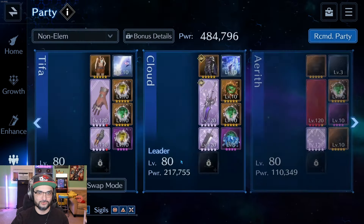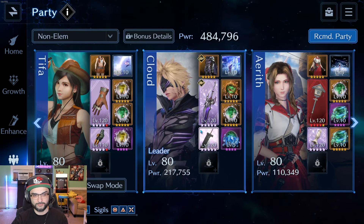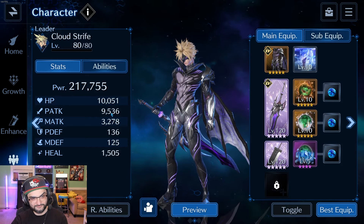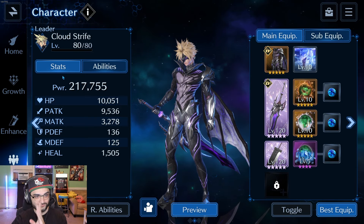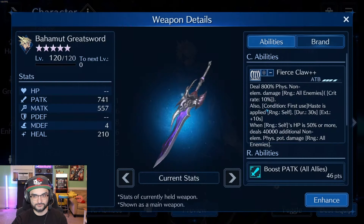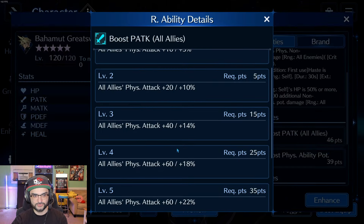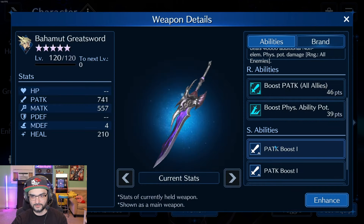I'll show you how he looks in a non-elemental team, being supported by two characters that have P-Attack All-Ally weapons. Cloud is looking like this right here — he has 9,536 P-Attack, all the materia, stat sticks as well. At level 120 with 46 P-Attack All-Allies, you get a 25% boost to the whole party, P-Attack plus 60, and 39 physical ability potency.